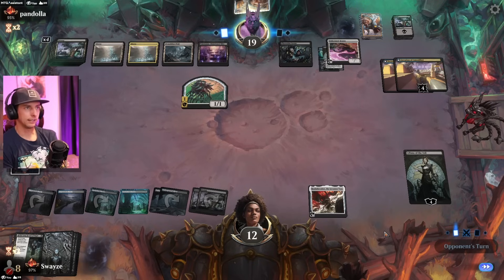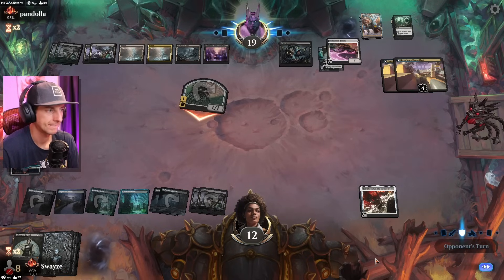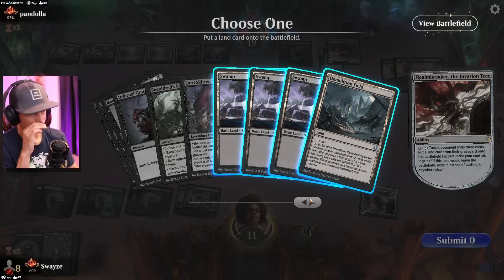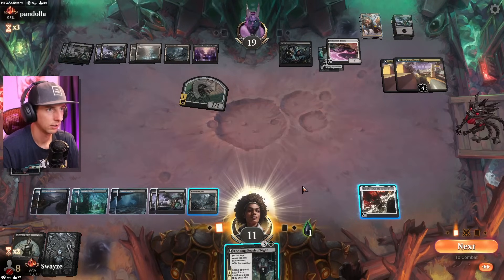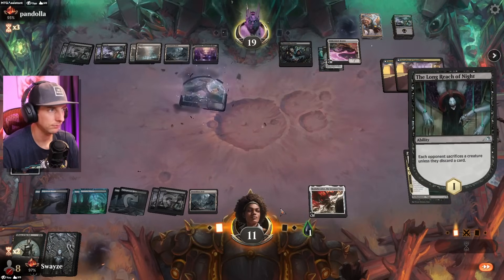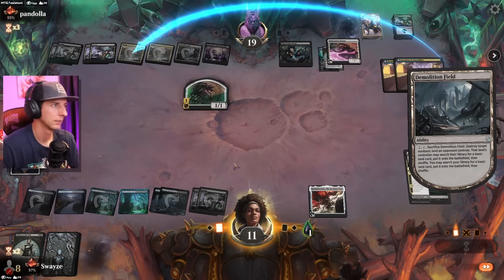That Phyrexian Arena is killing us — they're getting too much value off that over time. What do we have milling-wise? 24 cards — we can maybe get there. Demolition Field is actually really good for blowing up their Murex. That's solid — we'll take out the Murex Might here. We'll Demolition Field this away. Crazy game.